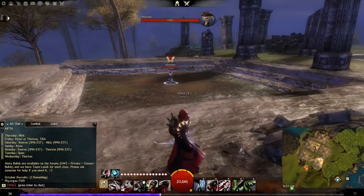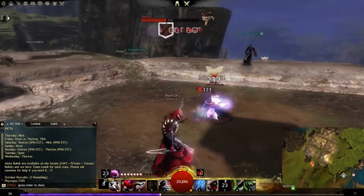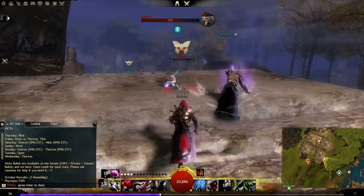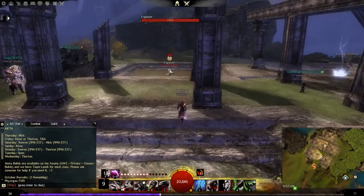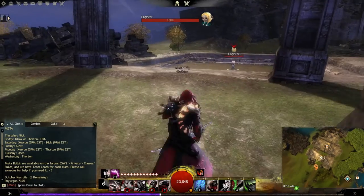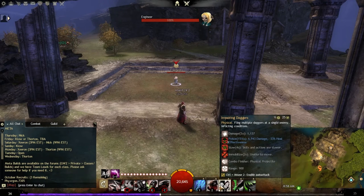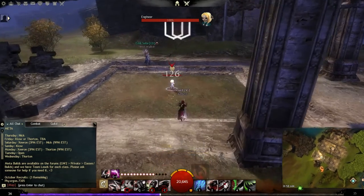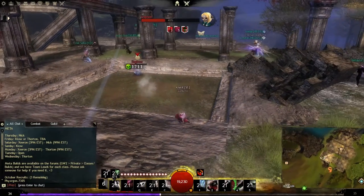Here's me fighting an average opponent — you can see how fast they go down just from the poison damage alone. A couple of things to note: this build is highly functional when you have both venoms up. Without them you won't get nearly the same spike. So if your poisons are on cooldown, be aware you probably won't be dropping the target as fast as when you have both venoms available.